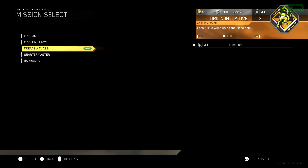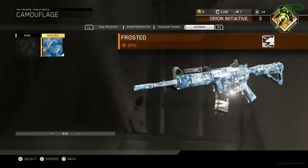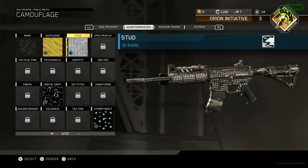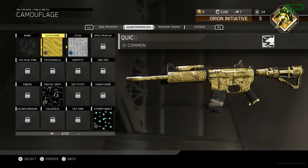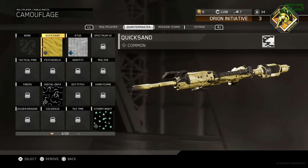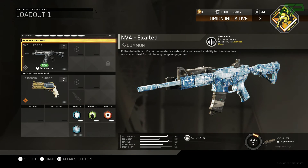And we also got a rare camo for our assault rifles - let me check that out quickly. The frosted camo looks way better in my opinion, it's one of my favourite camos in the game. Stud - not a huge fan of that. Quicksand I think looks better honestly, even though it's a common I think that actually looks pretty sick. Not a huge fan of the stud camo.